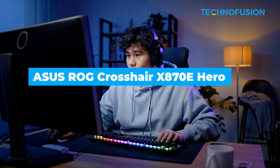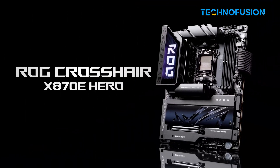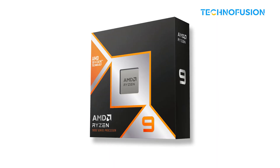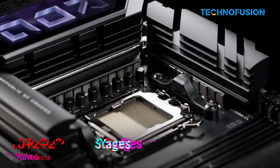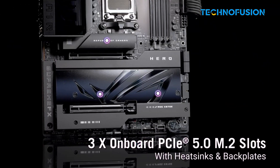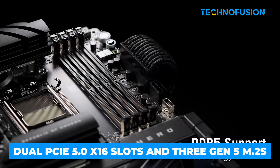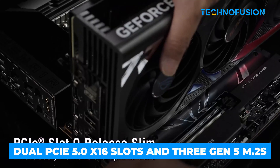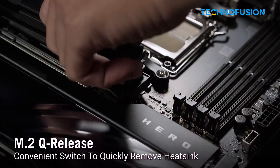If you want to build the kind of rig that runs Starfield on max settings without flinching, the Crosshair X870E Hero is about as serious as it gets. It pushes your Ryzen 9950X3D with an 18+2+2 VRM and handles heat like a champ thanks to its oversized heatsinks. With dual PCIe 5.0 x16 slots and 3 Gen 5 M.2s, you're all set for next-gen GPUs and lightning-fast storage.